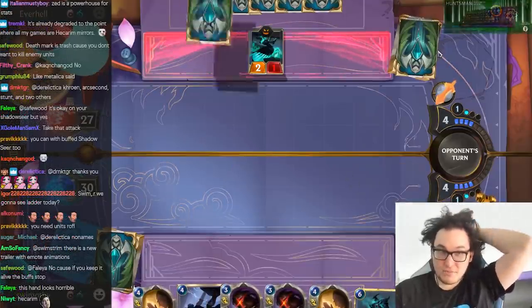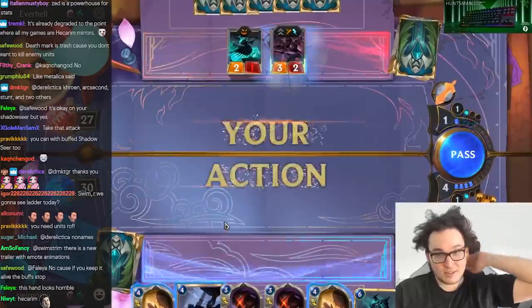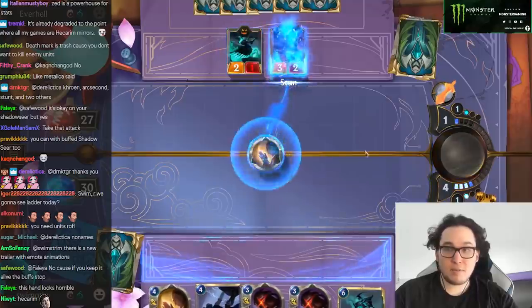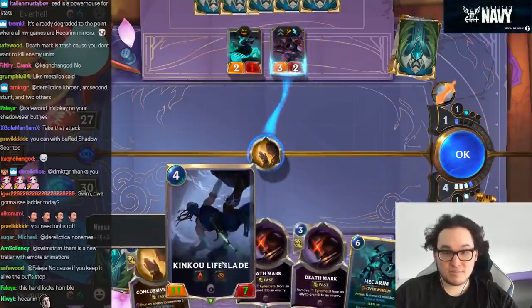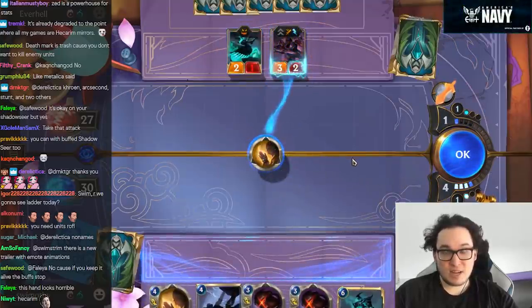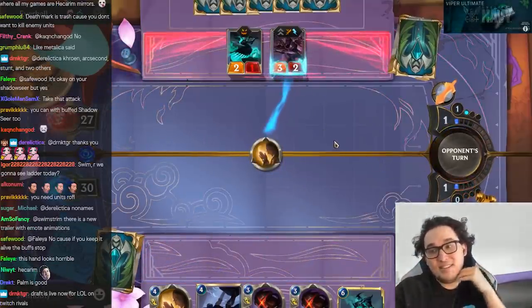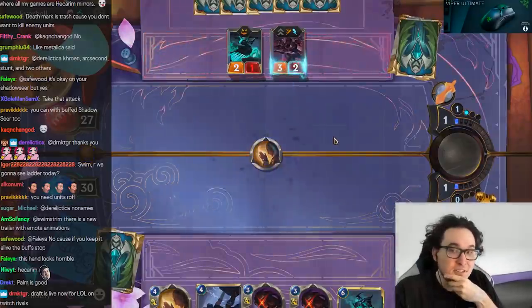Hecarim draw is not even bad here. I mean, it's turn four. We're probably going to the Hecarim turn. I'll palm instead and that's fine, right? Stop him from getting more buffs in his hands. The fact that stopping the Zed attack just stops the accumulation of buffs is really big.